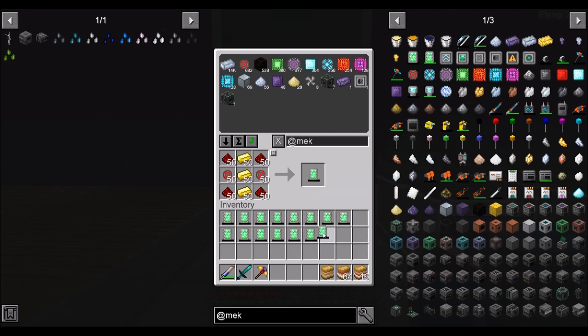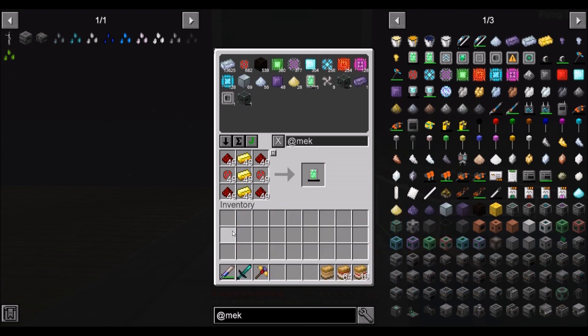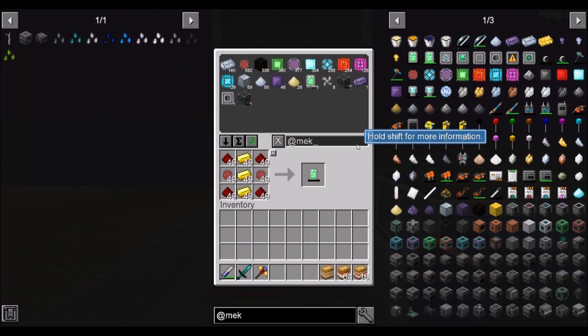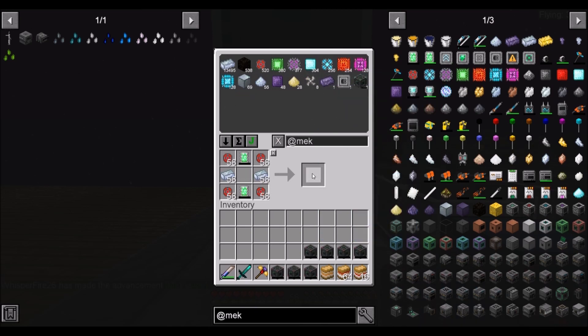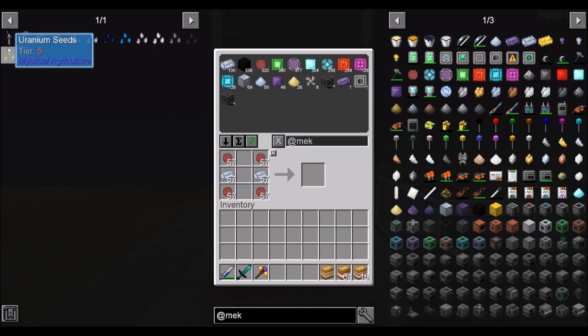I would have had to sit AFK and let this run. So I am grateful for the time we had with our chunk loaders. We'll go ahead and make some advanced energy cubes — we're going to make eight of these. Boom — eight advanced energy cubes.